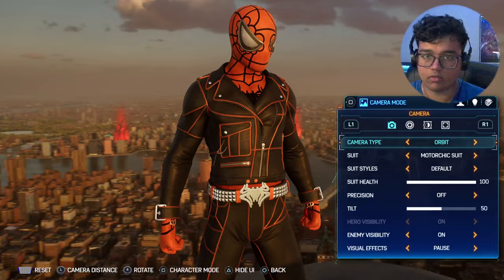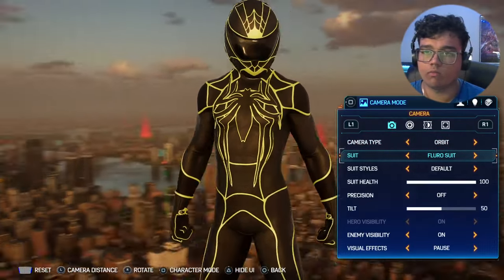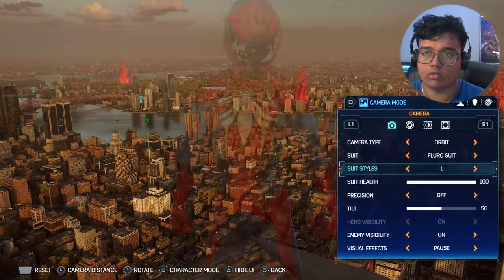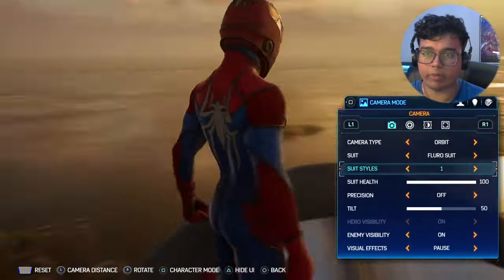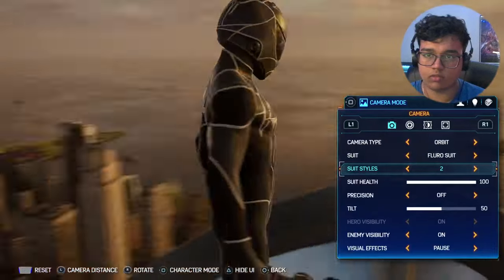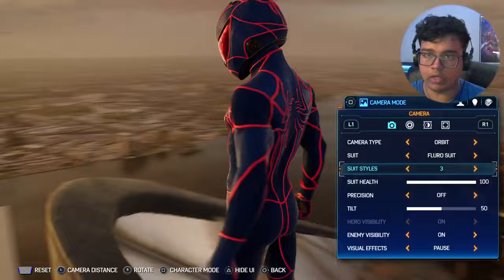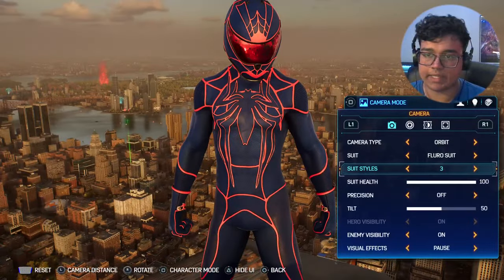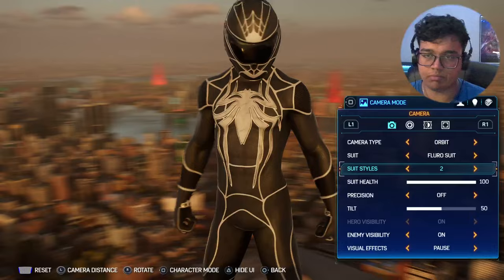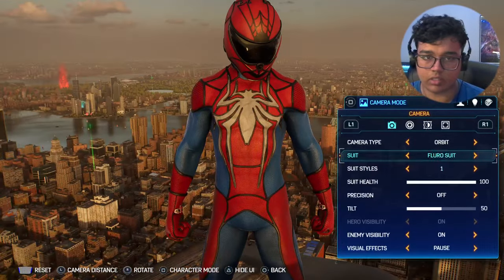Let's do orbit. We got the fluoro suit - green and black, white spider design, black and white, and blue and red. I think out of all of this, the blue and red is probably my favorite. It's kind of basic but it's cool. The red and blue one's also not that bad.